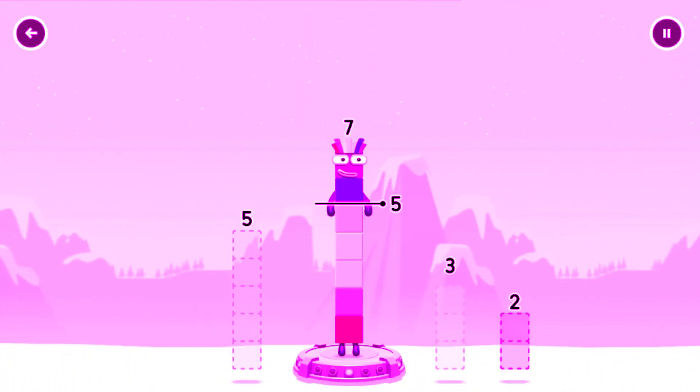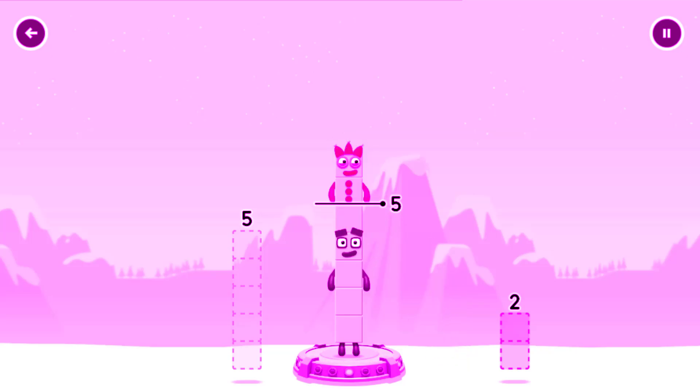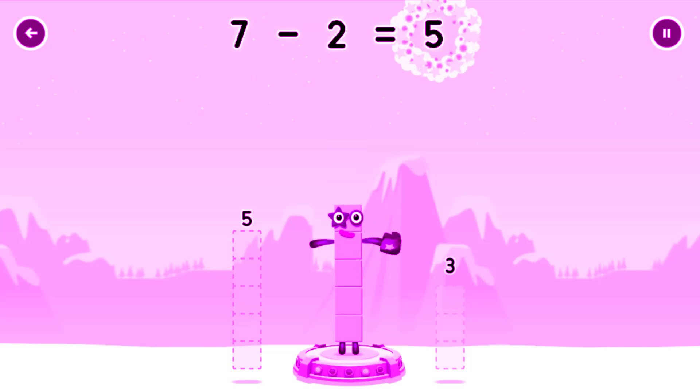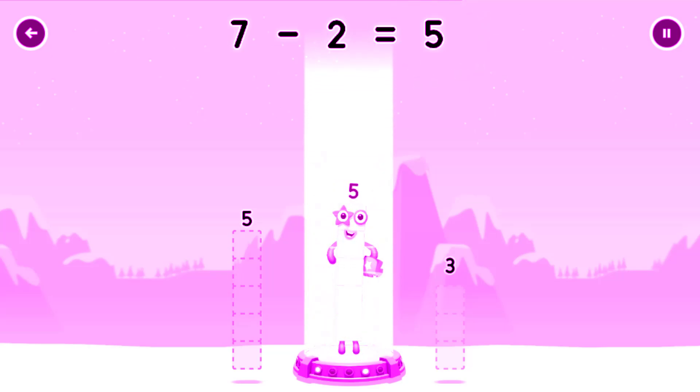How can we get across there? Taking number blocks away from seven to leave five. Five! Three! Three! Try again! Two! Two! You solved it! Seven minus two equals five. You solved it! Five! Yes! You got it!